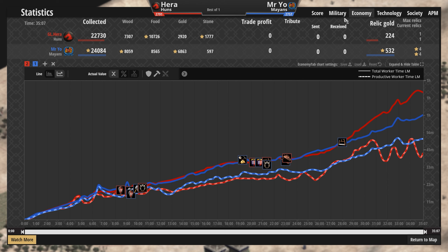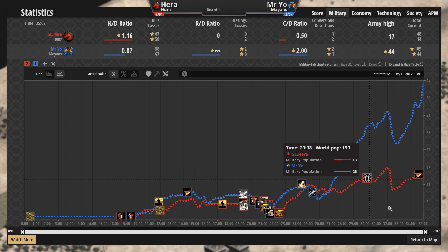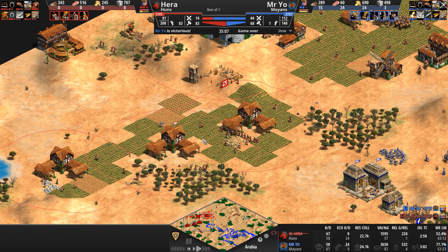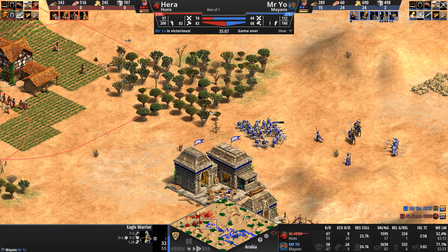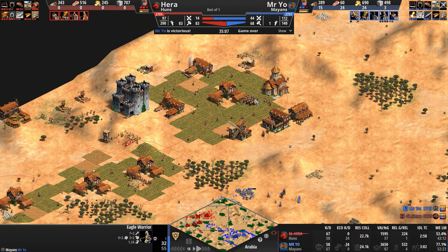Two conversions, two buildings destroyed — the game didn't really get into full swing. The players bloodied each other a little bit here and there. Hera just realized this is a lot of exposed villagers — 30 villagers out of 83, almost 40% of his economy, with zero defense against one of the best raiding units in the game. 67 kills to 58 militarily, but that 24 villager kill number really hurts.